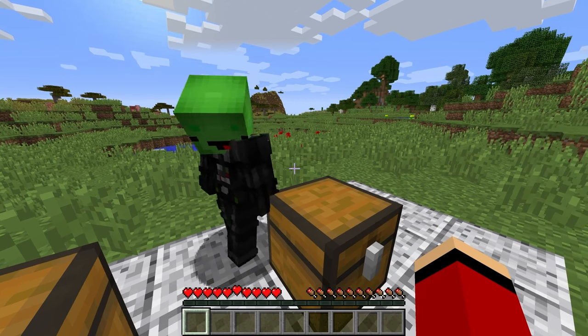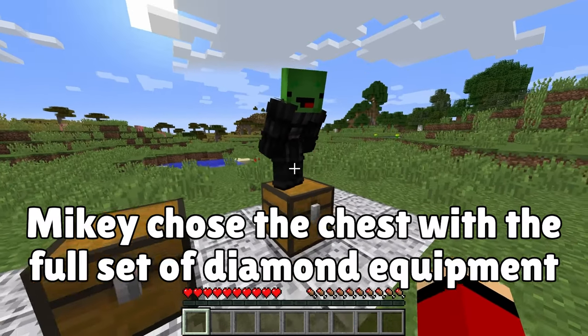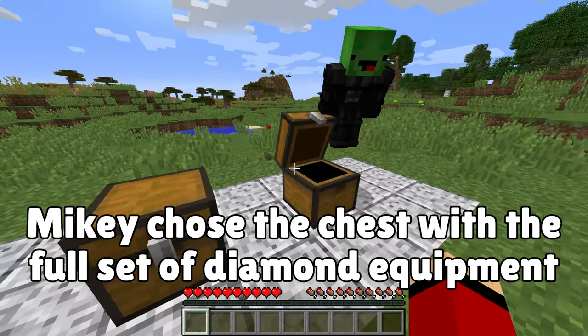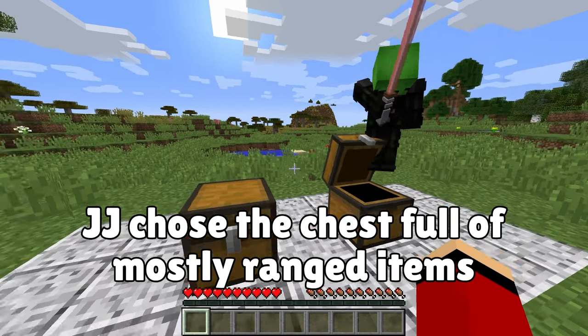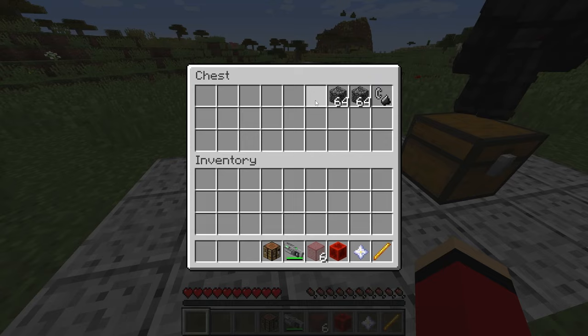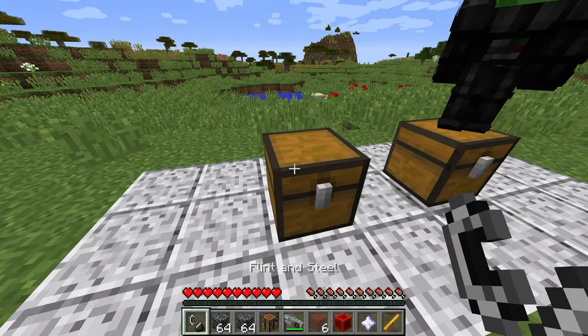Your pick, Mikey — a trident and some arrows, or diamonds and golden apples? It's obvious. I choose this one. So you chose the diamond equipment, golden apples, and scaffolding. Yep, you got it. Then that means this one is mine. I get a bow, dragon's breath, a cobweb, some fire charges, a trident, a crossbow, a wooden sword, wooden axe, and some arrows.